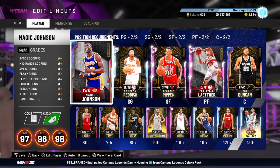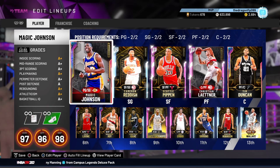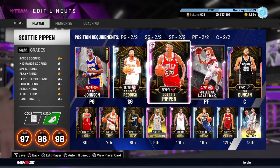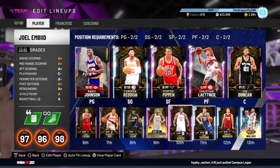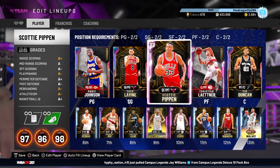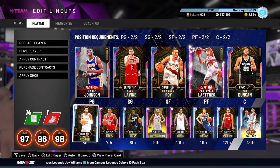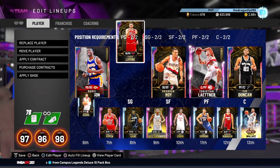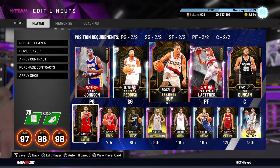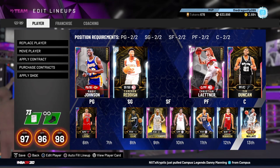Welcome back to another video. This is my current team right now — my best team, but I can obviously buy a KD and another galaxy opal to fill out the squad. I can start all of these guys. I really like this Cam Reddish — it's a free card from the Hawks Sims Challenge. I'm gonna run Brandon Roy again.